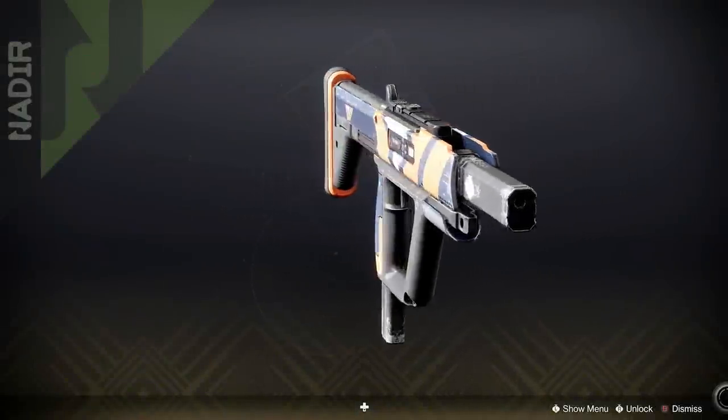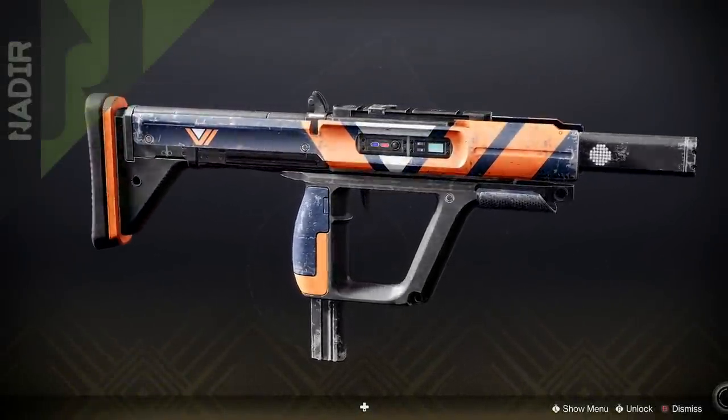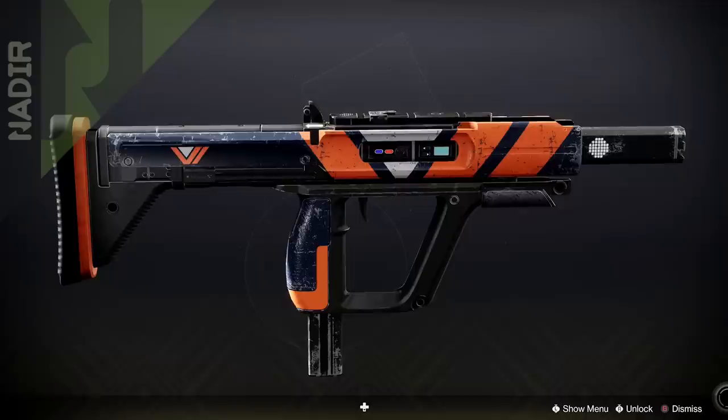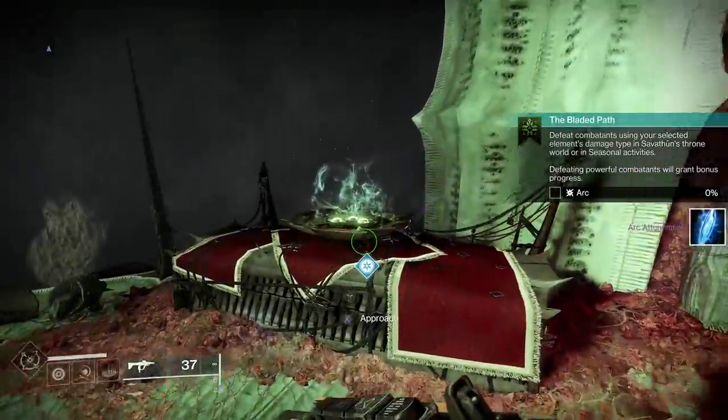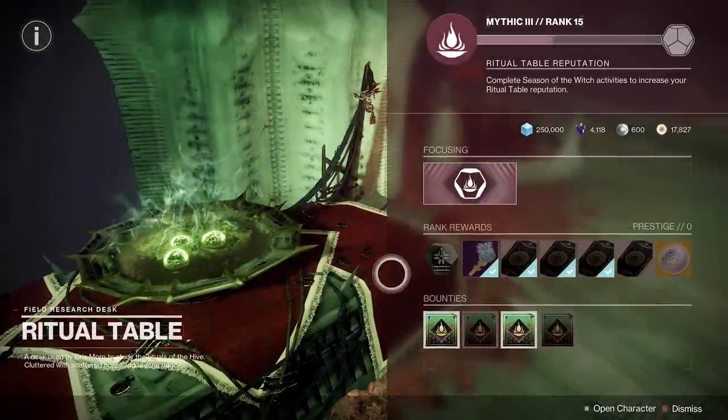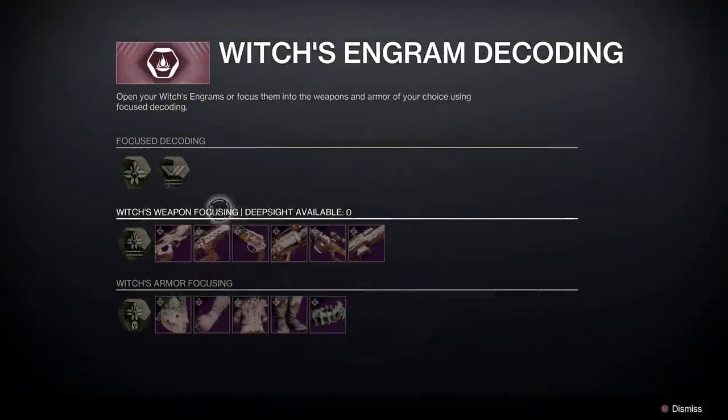We got something pretty special here. For Season 22, we have the Showrunner coming back — last time we saw it was Season 6. It's a 900 RPM kinetic SMG. To obtain it, it's at the ritual table using Witch's Engrams — those are the recovered Red War weapons. There's a couple of weapons in there with Showrunner.